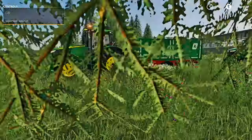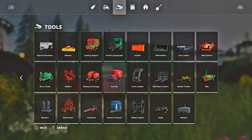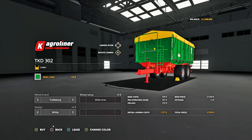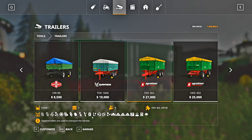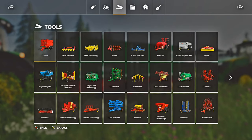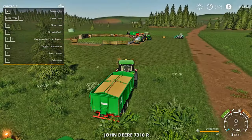Now for the trailers I'm using - if you go to the store, go over to tools and then all the way over to trailers, this is the trailer I'm using. They hold 21,000 liters of whatever you put into them and they pretty much hold anything and everything. You can get any trailer you want, but that's the one I'm using for this tutorial.